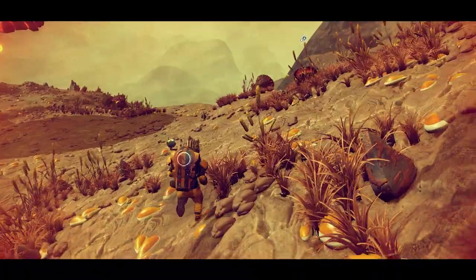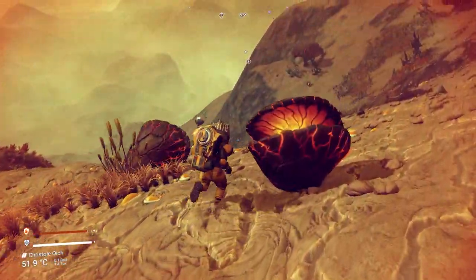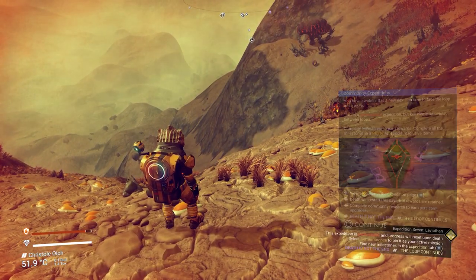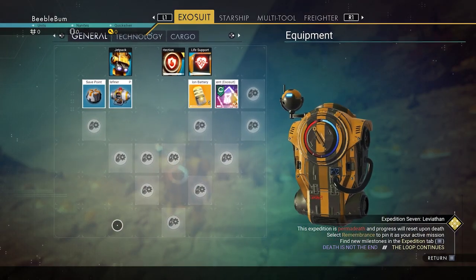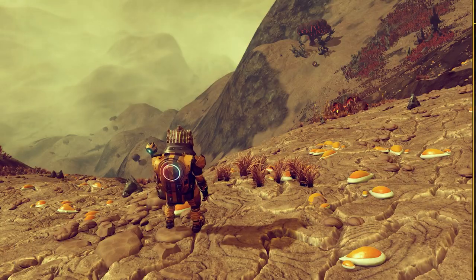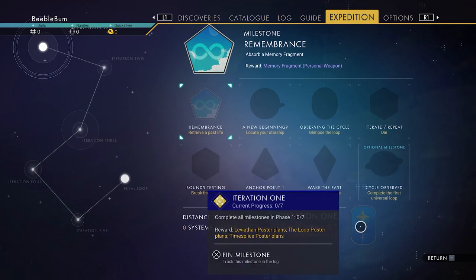Therefore it is wise to prepare yourself for this case and make sure that if you die, your next run can be less grindy. As explained in my previous guide, dying in this expedition will wipe all the progress you made so far. Milestones and the inventory are totally wiped clean. But the good thing is there are a few things that do not get removed at all — one of them being base computers.